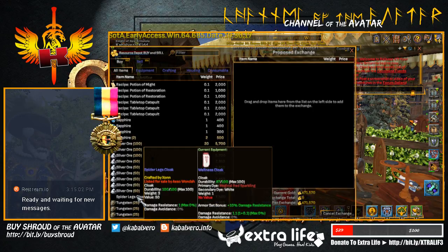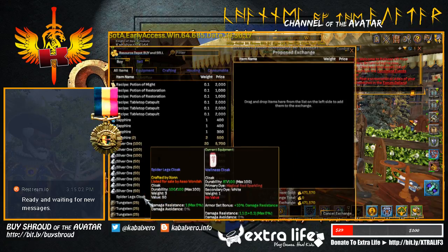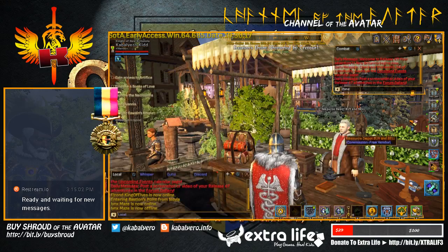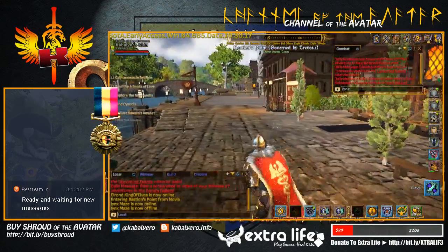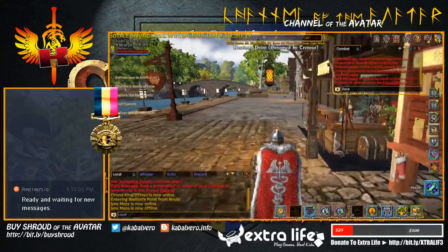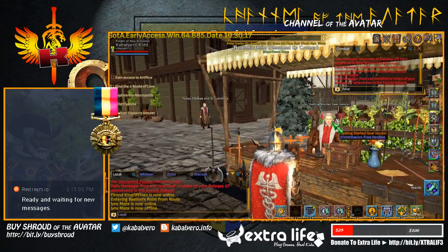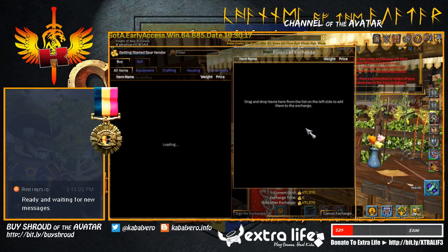There's also a spider-legs cloak for 7,500 gold. Here's our next player vendor — Getting Started. It's a gear vendor.